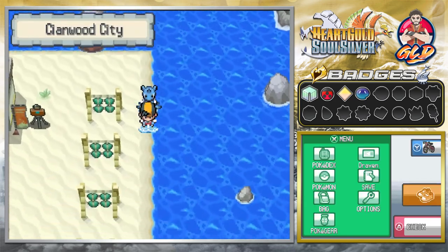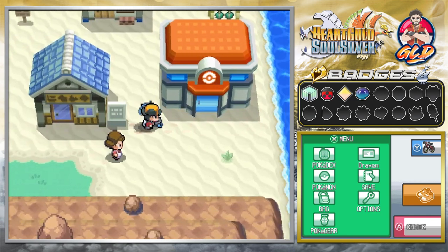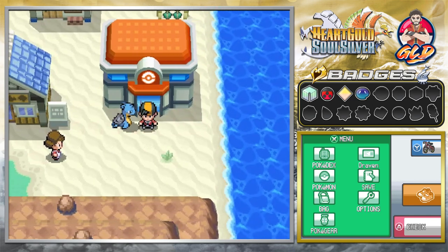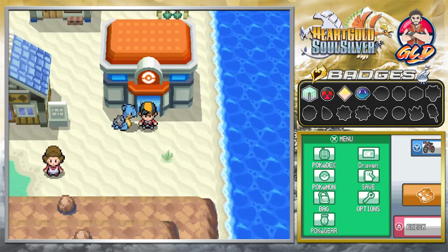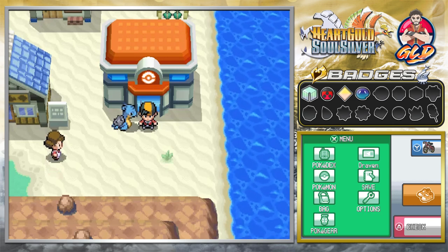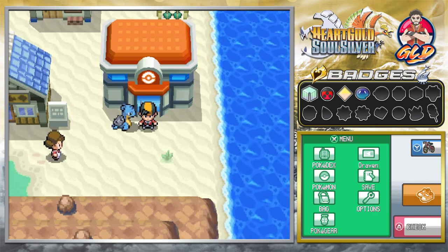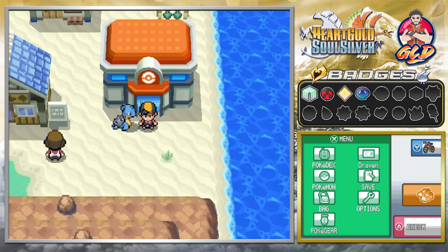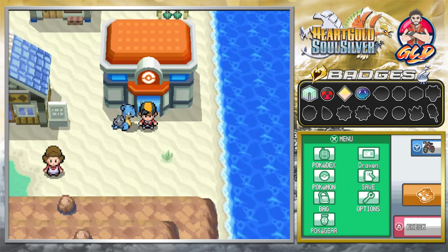That's pretty much all the trainers out here. We have arrived in Cianwood City! In the next episode we'll be taking care of everything you can find here. Pokemon HeartGold SoulSilver included quite a few things so you can explore a little more, since it was so bland at the very beginning. Thank you guys for being patient and watching — I'll see you in the next episode as we explore Cianwood City!